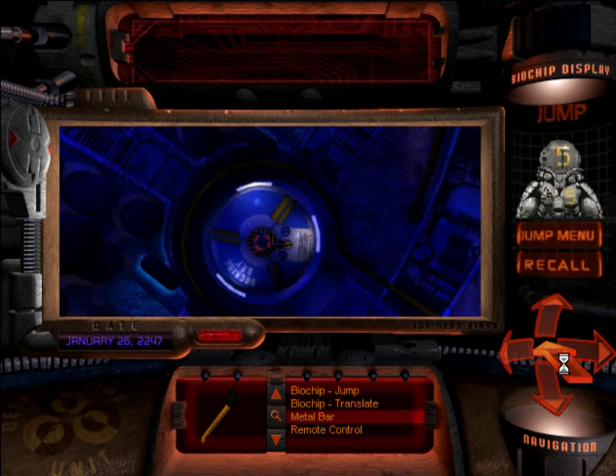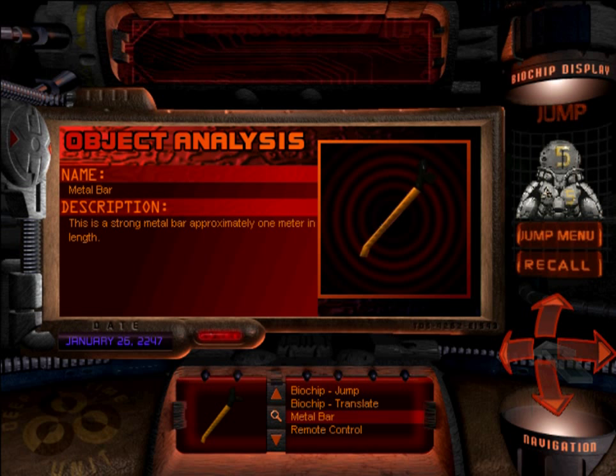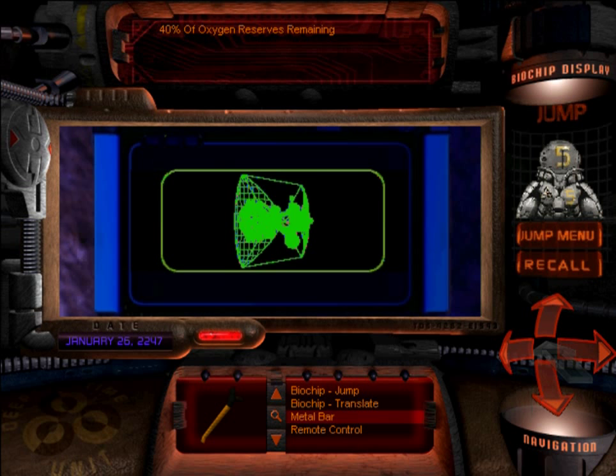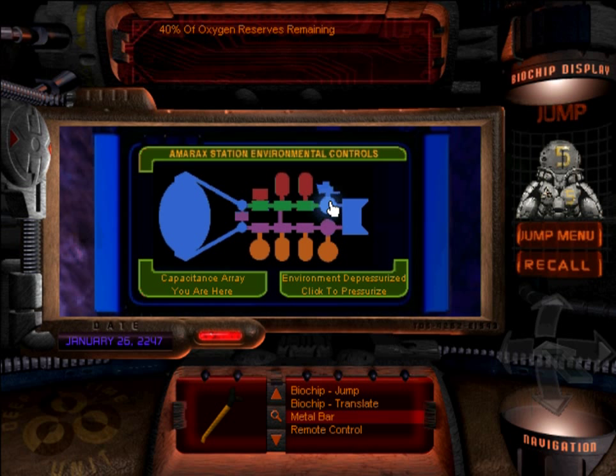This metal bar — I have never found a reason for it in the entire game. It kind of baffles me the amount of pointless items there are in the game when you pick them up. They serve the purpose of extending a problem, but after you've solved the problem they have no purpose — like this metal bar. Now I should be able to pressurize this area. There we go — now that the environment is pressurized, we get all of our oxygen reserves again and we have three roaming abilities in this single room.